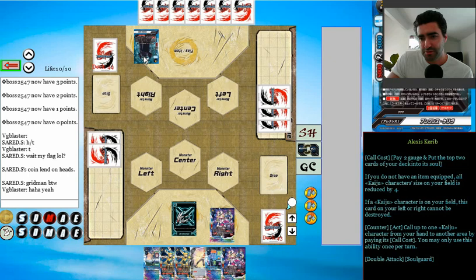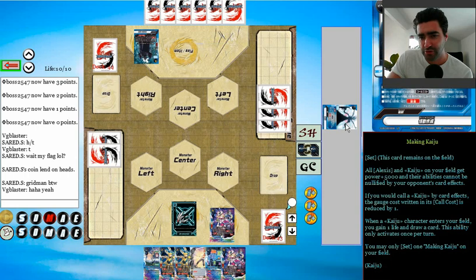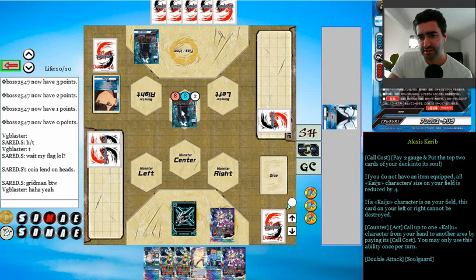What does this do? Pay two gauge - from the top of your strategy deck into the soul if you do not have an item equipped. If you do not have an item equipped, all Kaiju characters on your field - size is reduced by four. Kaiju monster on the left or right - Kaiju characters on your field - this card on the left or right cannot be destroyed. One Kaiju character - call one Kaiju character from your hand. Call costs reduced. It's called it to the center. Interesting.